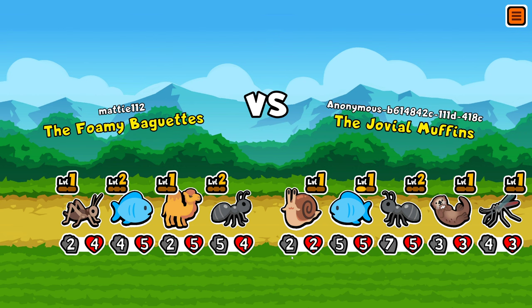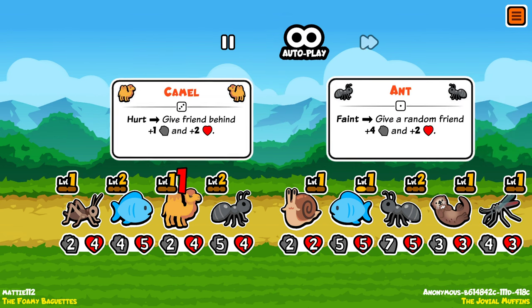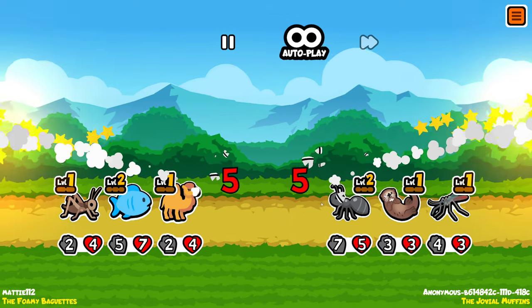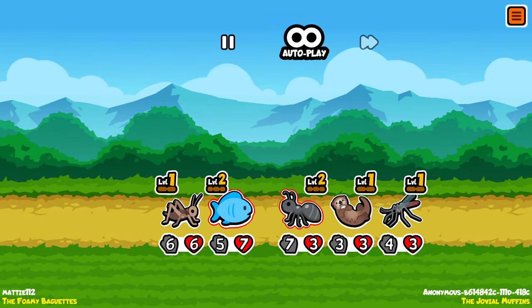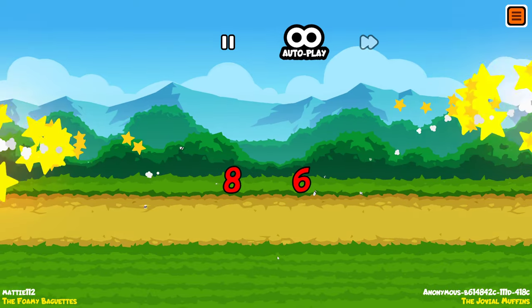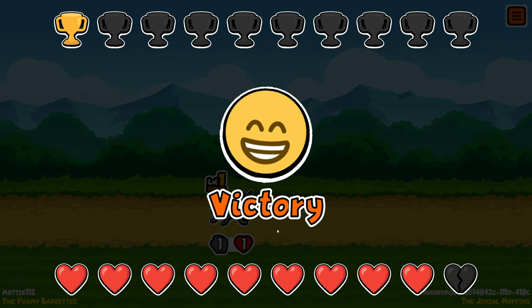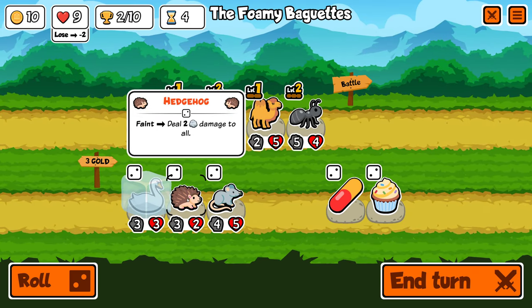Foamy Baguettes versus the Uveal Muffins. They have a snail — wow, they have a level seven, five-attack ant. Ouch. Guess they used the snail, probably they lost last round. Because it's level seven it immediately kills my fish. But we still won — I forgot about the cricket! Of course this was totally planned, yes, no problem at all.